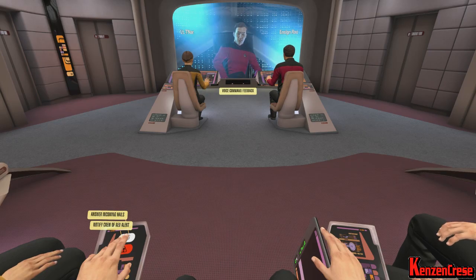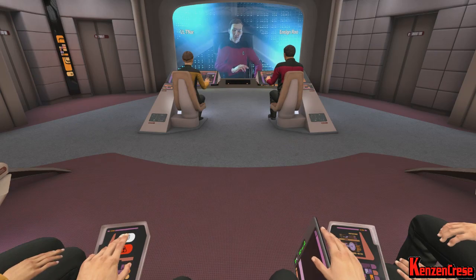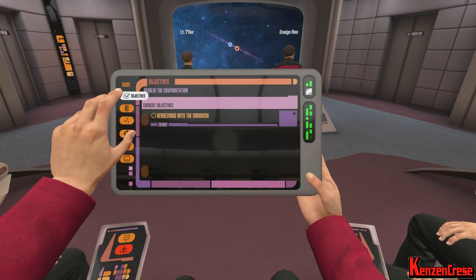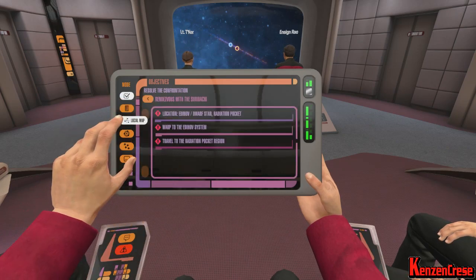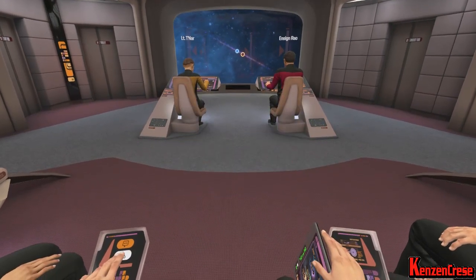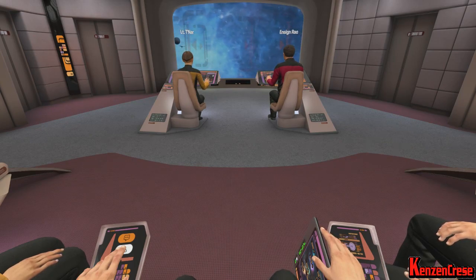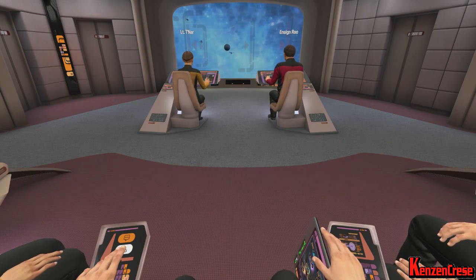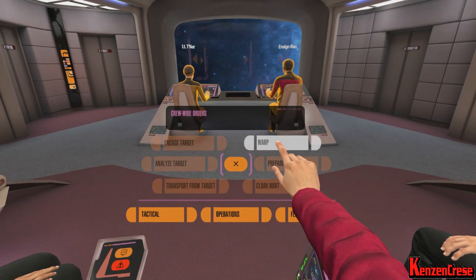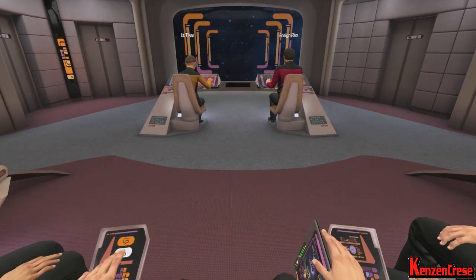So we have Answer Hails and Red Alert — those are the only two buttons. Everything else is based off the pad here, and there are no voice commands yet for this mode; they're going to add them later. I will update our operational charts. Warp here — Prepare to Warp. The left yellow shirt is Operations, the right red shirt is your pilot, and right behind me where Worf or Yar would be standing is where Tactical is. It's just beautiful being up there.